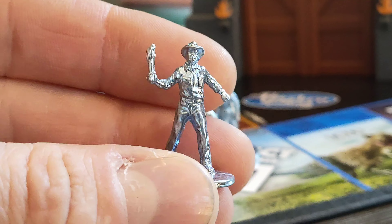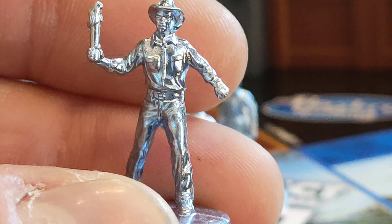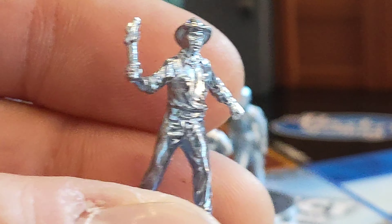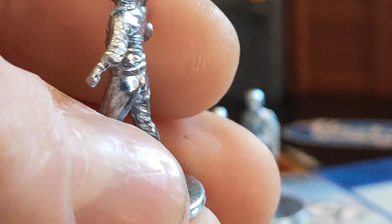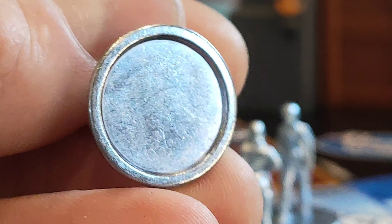Up next we've got Alan with his flare. Again he has a bit of detail — you can see on his shirt, and I think you can just about make out the neckerchief as well. And the flare there too. You can just about make out his belt. Not bad. Is there anything on the bottom? No, nothing on the bottom.